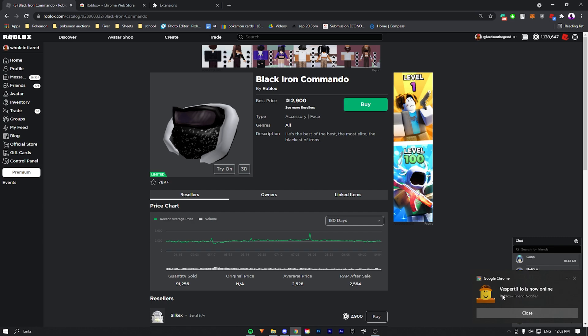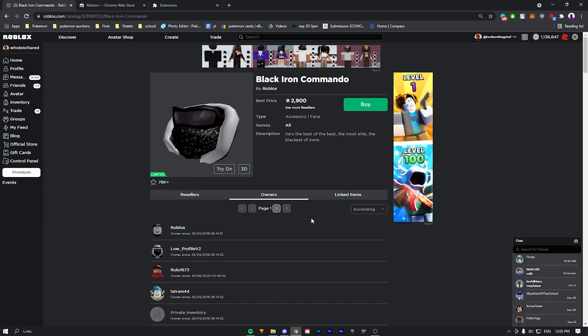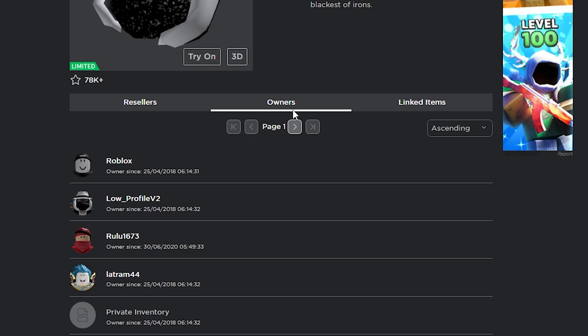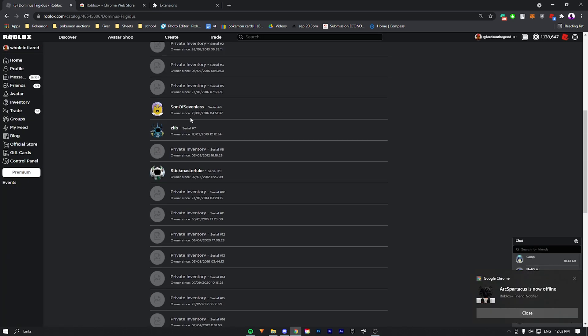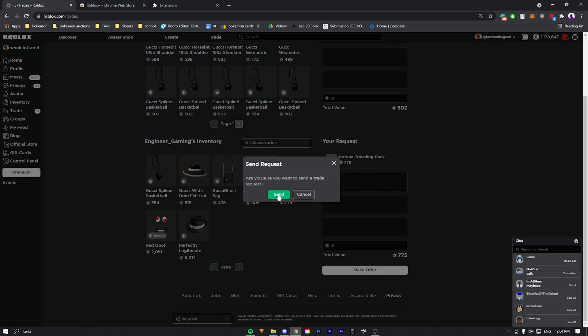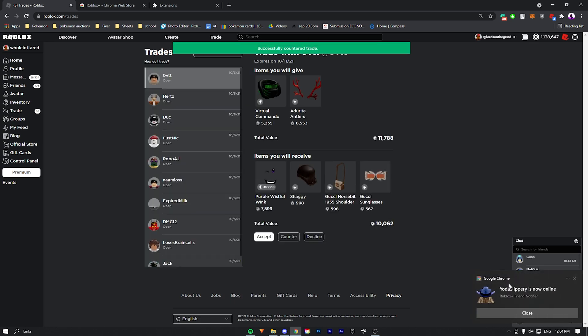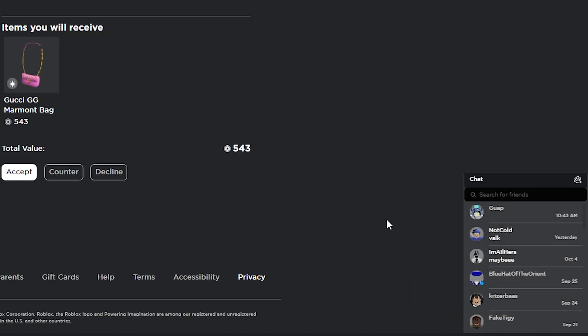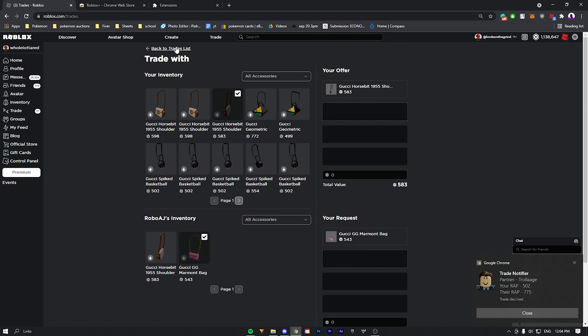Another really good feature is the notifications. You can get notifications for when your friends are online and when you send trades. A really good feature is that you can see the owners of a certain item — so if I was looking for a really rare item like Dominus Fridges, I could just look at the owners and send them a trade. You also get a notification when you send or receive trades, so if I send a trade it'll say 'trade outbound' and I can cancel it if I accidentally over-sent. It also tells you if the trade got declined or accepted.